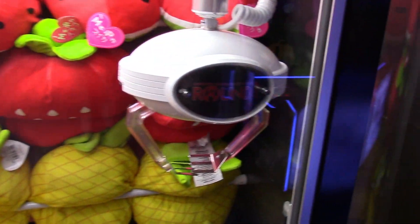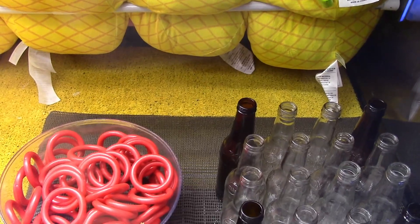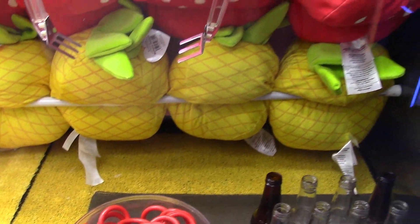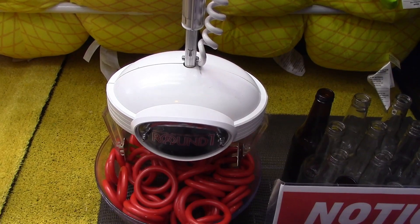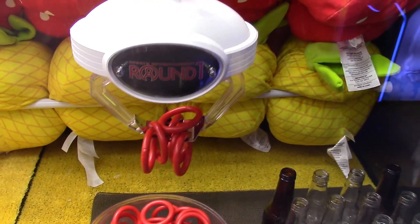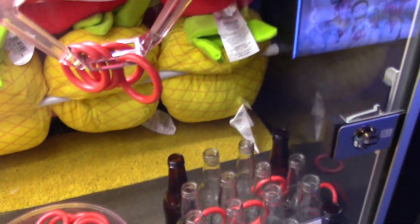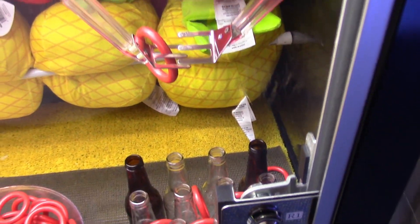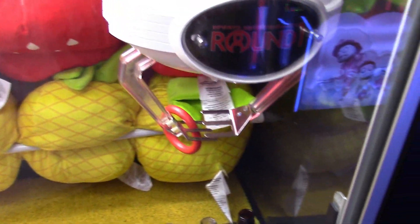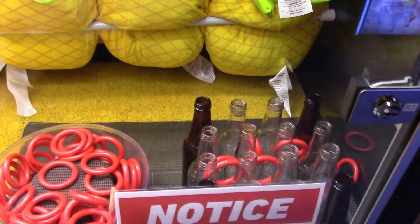Guys, check this out — they have a UFO catcher that has fingers on it. It's a ring toss. We're going to do a ring toss UFO catcher. I'm going to try to win this. We need to get a ring or two. We got a bunch of rings. Now put one on the bottle, come on. I got a bunch in between but nothing on. Come on, it's all onto a bottle. Oh, I have one stuck on there. Guys, I have one ring stuck on the claw — come on, ring toss, get on there. It went back into the bowl. That one ticked off the claw.